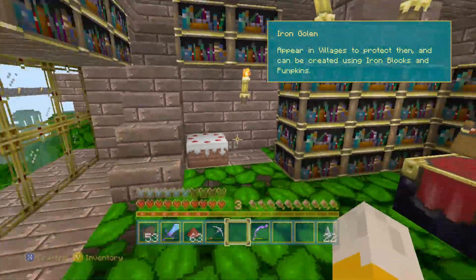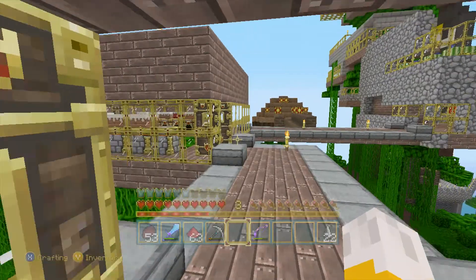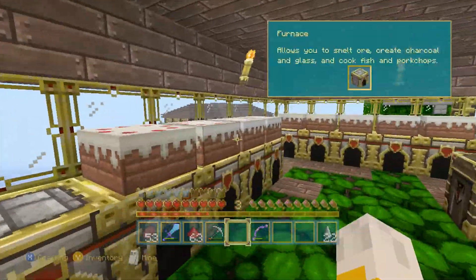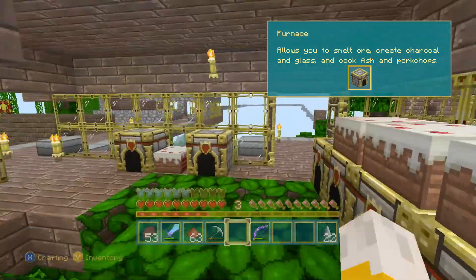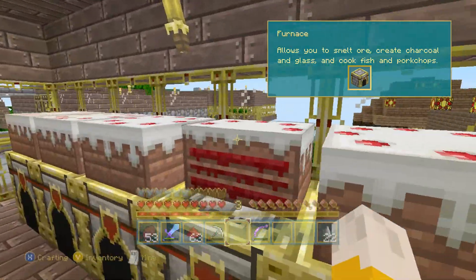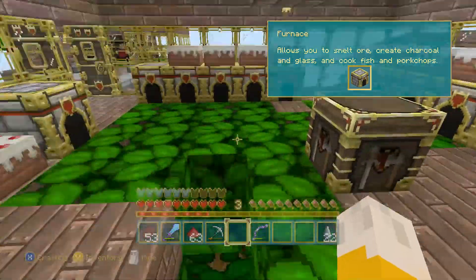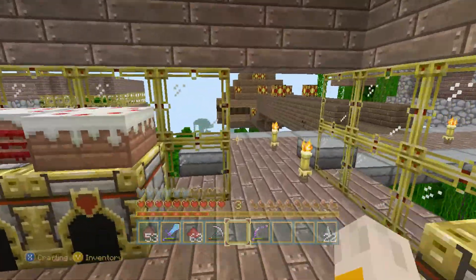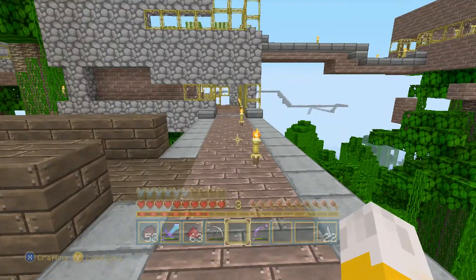Down here's the enchantment room. And if you come on over here, this is obviously my furnace room — keep everything well stocked. You can probably tell there's a lot of cake; that's in dedication to Stampy Longhead. If you guys don't know his channel, I suggest you go check it out. He's a really funny guy, I like him.